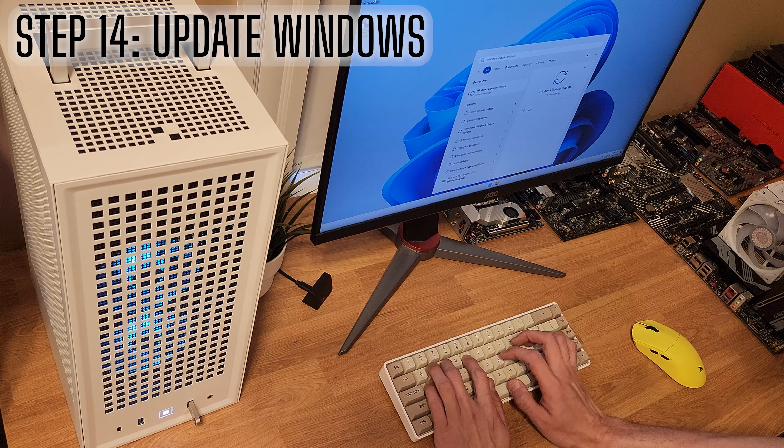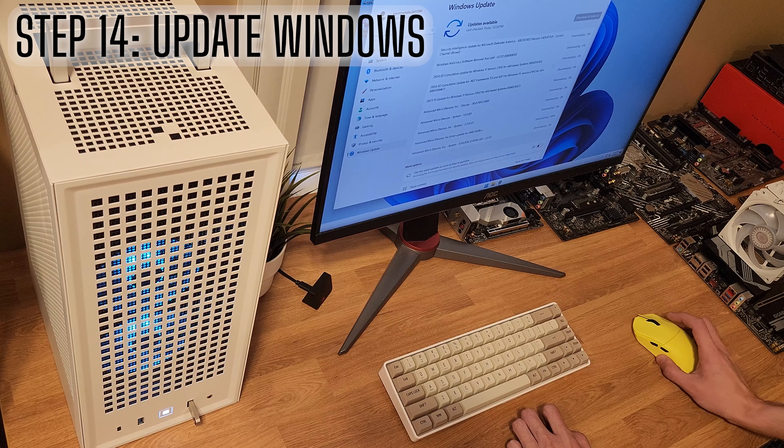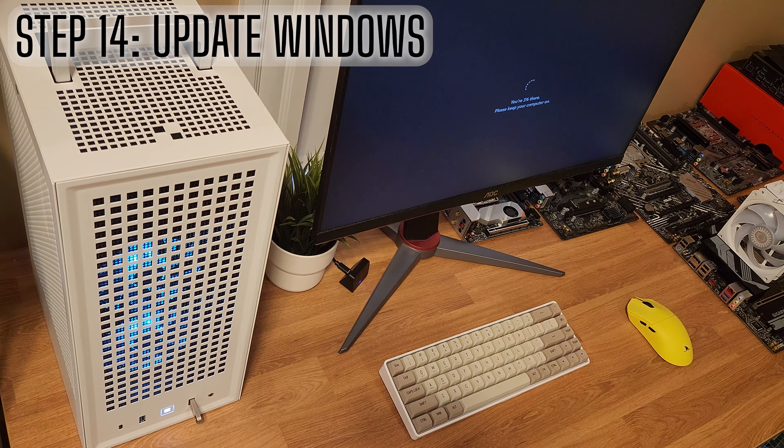Initialize into Windows for the first time. Hit the Start menu key, type in Windows Update, search for updates, and allow it to download and install everything available. After that, you'll most likely need to restart. After that first round of updates, search for updates again — you'll likely see another round available. Let all of those complete until you search for updates and nothing new populates.